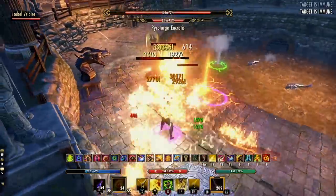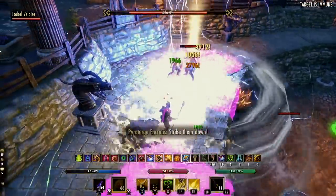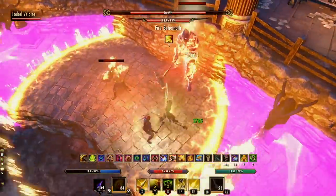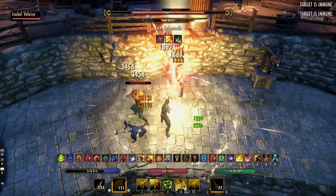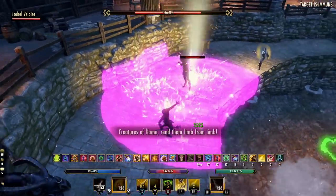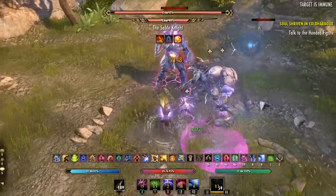Testing those changes in PvE on the Update 35 PTS has been extremely bad. It's hard to get a true test of the Oakensoul Ring's power because the devs changed so much at once — they nerfed class skills, passive damage, light and heavy attacks, and dot damage while also massively increasing effect durations. So it's really hard to give accurate feedback because literally everything changed at once. That said, one-bar builds in Update 35 PTS are in a much worse position than they've ever been, even when there was no Oakensoul Ring at all. Damage has gone down significantly, and dots are significantly nerfed too, which is bad for one-bar builds since you now need at least four or five dots running at once, which is impossible on a one-bar build with only five skills and an ultimate.